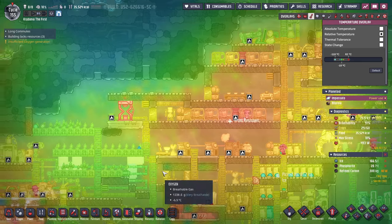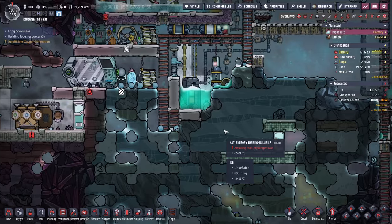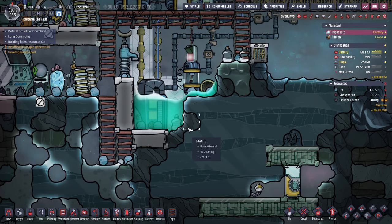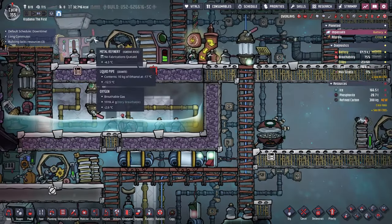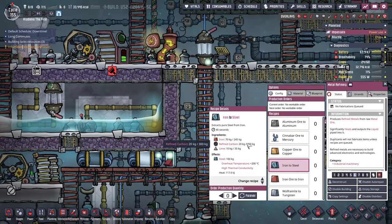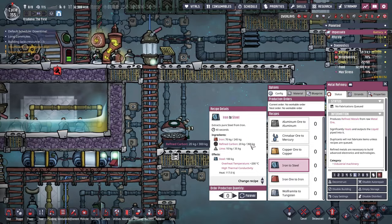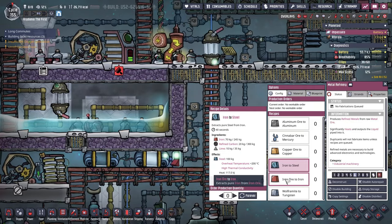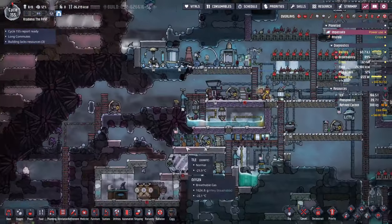I think I'd rather bring cooling into the base personally. I made a kiln to make refined carbon, so we can start on steel finally — enough for about 15 steel productions. I will need more iron for that, and lime — I will need quite a bit more. That's why I'm getting the fossil.